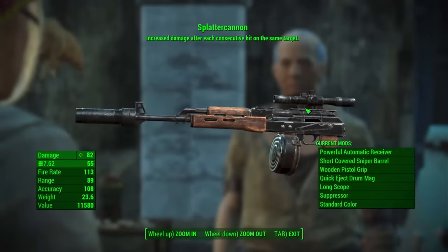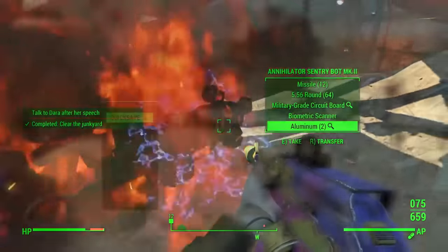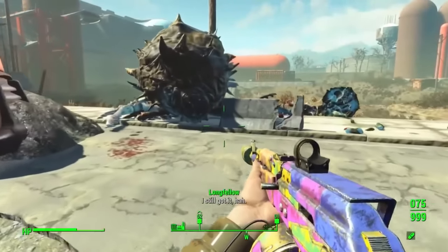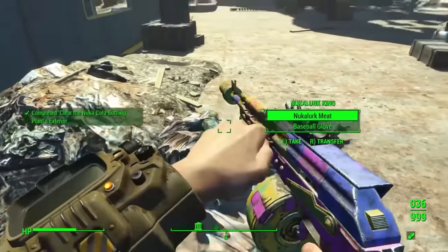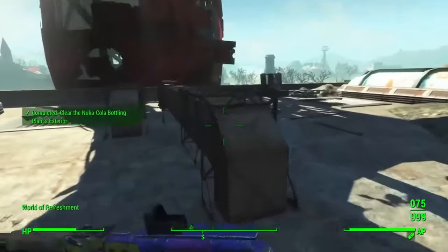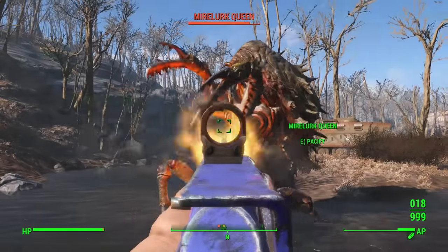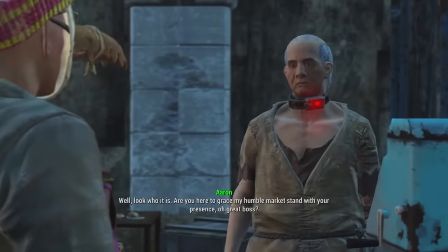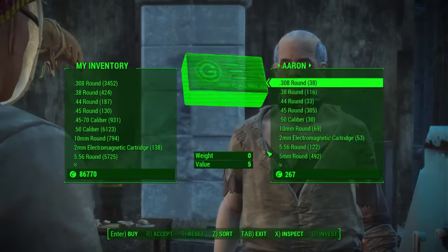The Splatter Cannon is a unique variant of the Handmade Rifle. Its legendary prefix increases damage with each consecutive hit, and because of the Handmade Rifle's fast fire rate that effect is absolutely devastating. The Explosive Handmade Rifle would make that even more damaging, but since it's so rare, I'd recommend getting the Splatter Cannon first — it can be purchased from Aaron in the Nuka Town market, making it one of the easiest powerful unique weapons to obtain, rather than farming for the explosive variant.